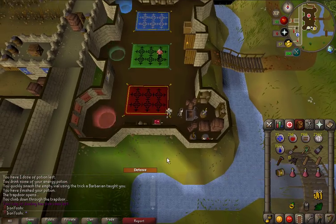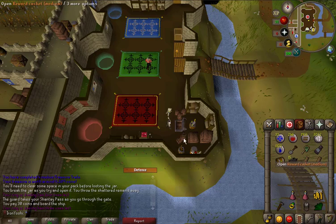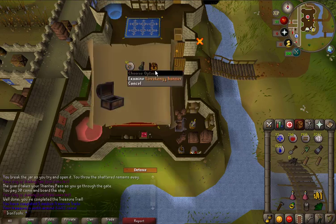Got our 4th casket — alcables, money, and trash. Clue scroll number 5 — a Lovakengj banner and an adamant full helm T. Otherwise it's all junk.